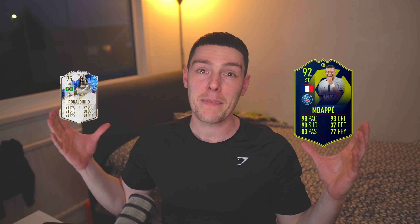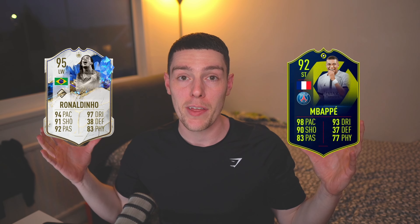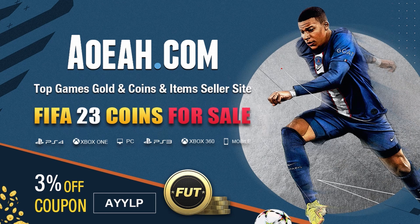Does your team look like this? Do you struggle to complete those game-changing SBCs and play with the best players in FIFA 23? If you said yes, then you need to get over to AOR and secure yourself some cheap and reliable FIFA coins, and use code ALP at checkout for an extra 3% off.